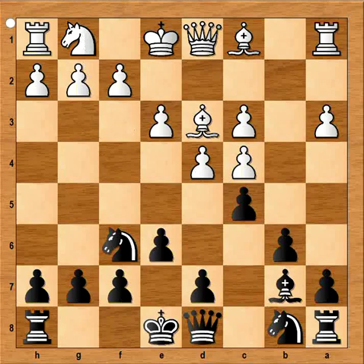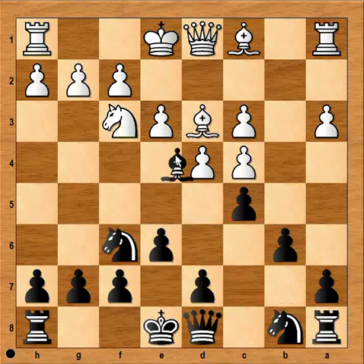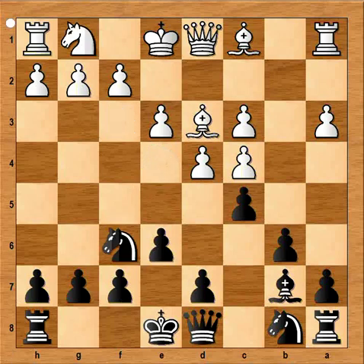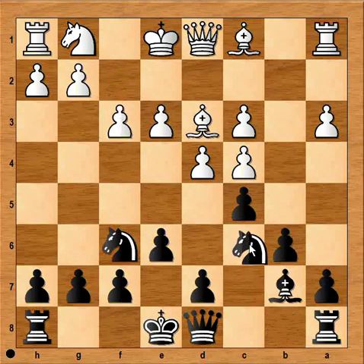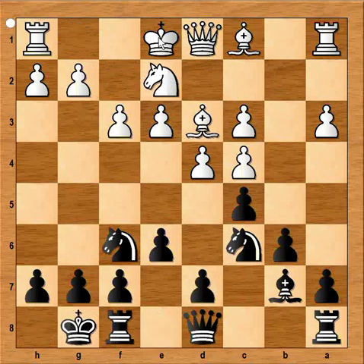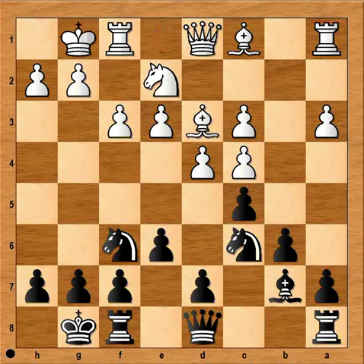White can play Nf3, but then black can play bishop to e4 or even knight to e4. So in our game, after bishop to b7, white played f3. Knight to c6, knight to e2, black castled kingside and white castled kingside.